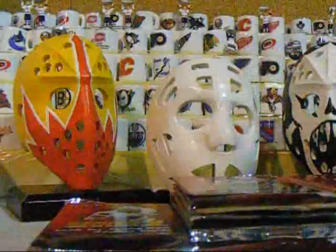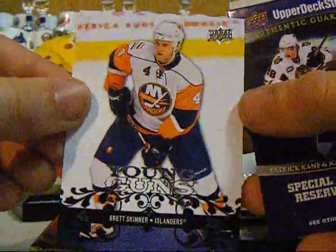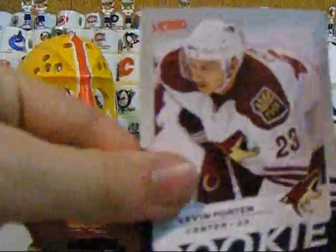A Zach Bogosian victory rookie. Marcus Nazlin's regular victory. Third pack — looks like a Young Guns in here of Brett Skinner for the Islanders. And a Kevin Porter victory rookie.